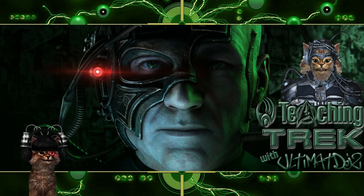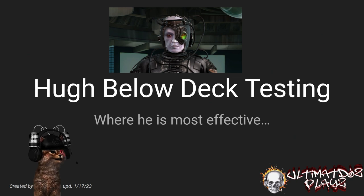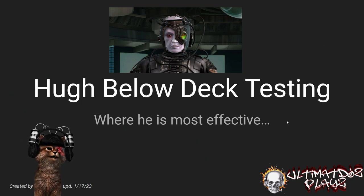You've got to decide whether or not this is something you want to do. We're going to take a look today at the new Epic Borg Hugh and his below-deck abilities. Shout out very quickly to Jules Verne for putting everything together for us — we appreciate that — and to all the players who contributed toward this data. This is some crazy stuff.